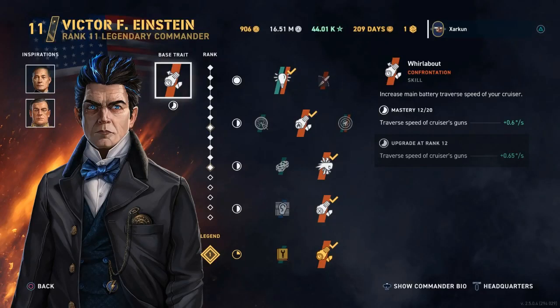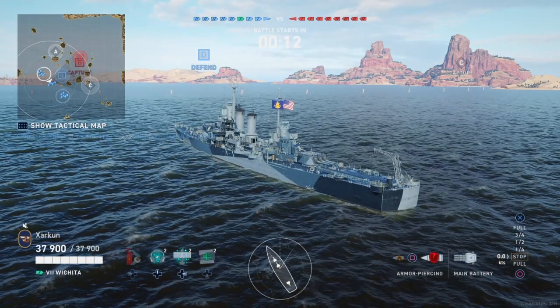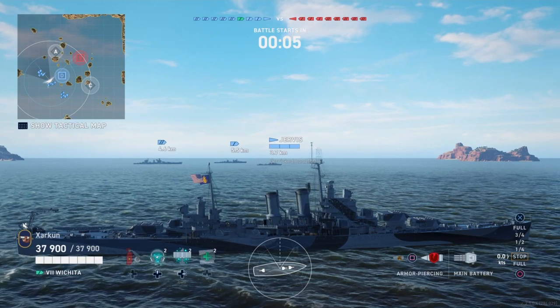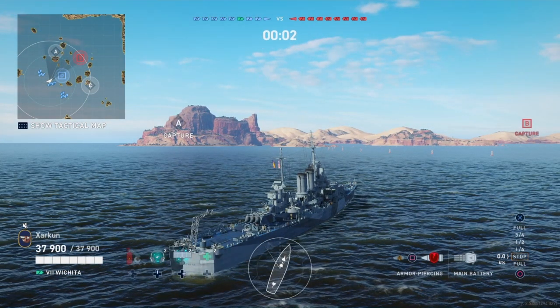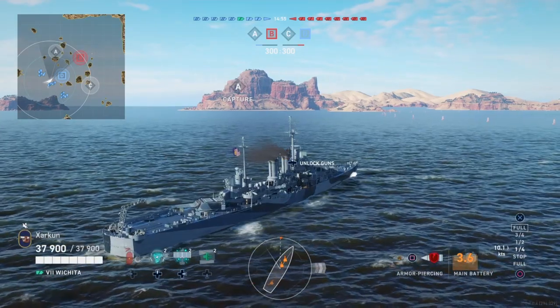Hello! I am Zarkoon, this is World of Warships Legends. On the screen here you see my build for a level 11 Victor F. Einstein, fictional commander extraordinaire. He's got Mikawa and Kuznetsov inspiring him, and he is commanding my premium tier 7 American heavy cruiser USS Wichita in the following game, which will take place on Tears of the Desert. It's domination mode, and this video is going to be about understanding your ship and your opponent's ship. We're going to look at that understanding from my perspective in the Wichita, and from my opponent's perspectives in their various ships as we come across them.